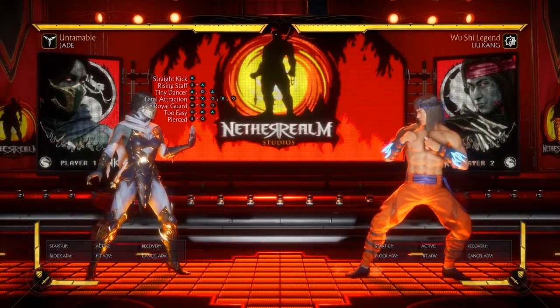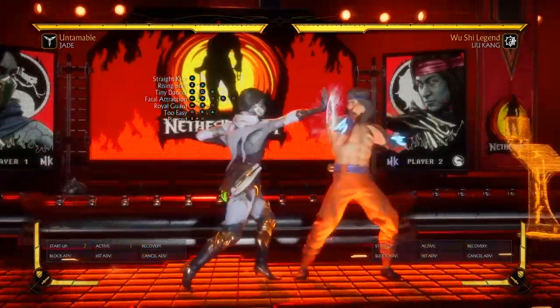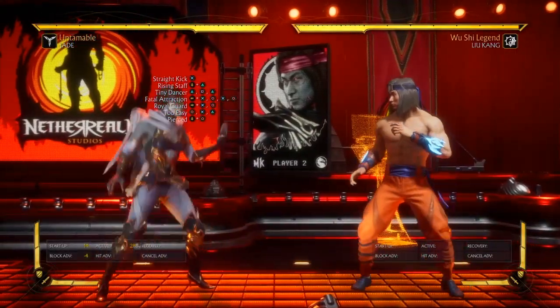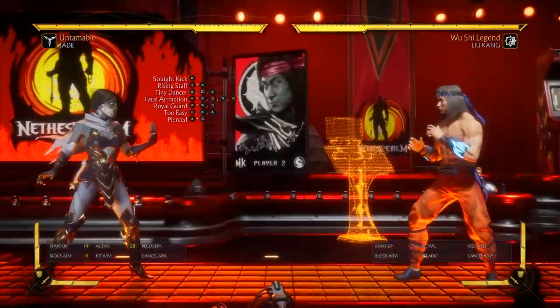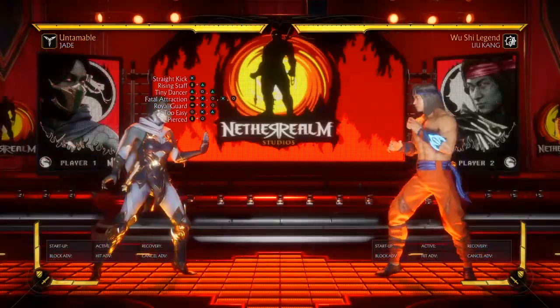In my opinion, her best one is Tiny Dancer — that's this. So after that, look at this range. This is already back-two range. But if you do this and back dash, look at all this range. I say this is the best because usually after this they dash up instantly.